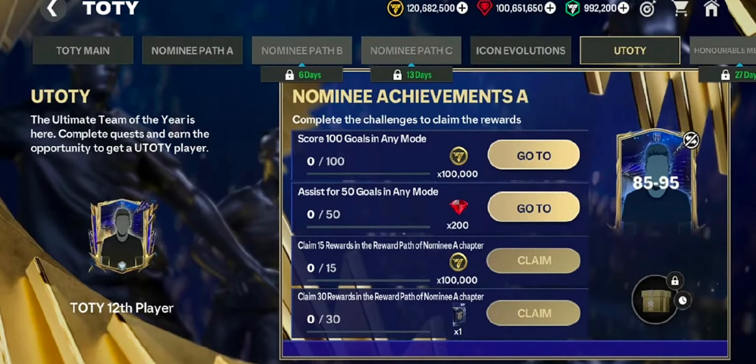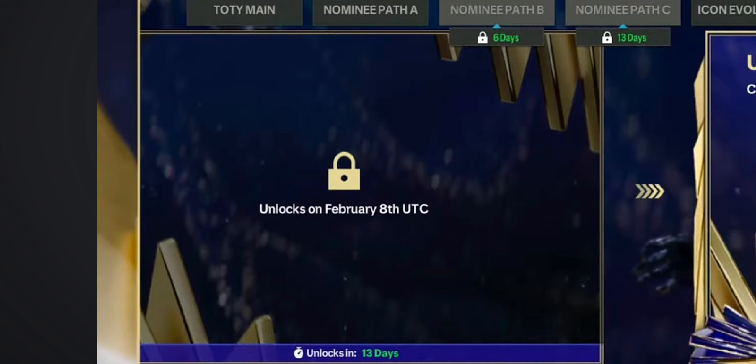In the utility section, you'll find nominee achievements which you have to complete to get rewards. On completing all the achievements, you'll unlock the 85 to 95 player reward and a chance to pack a starter from that. In the coming weeks, new achievements will unlock linked to each of the nominee paths.